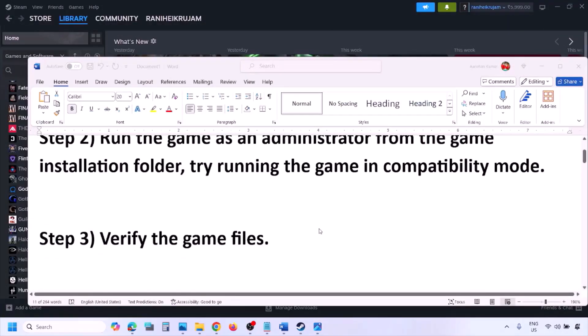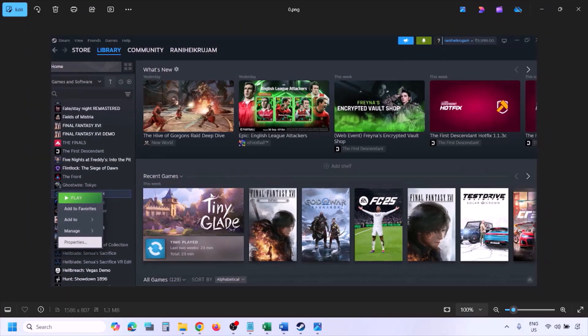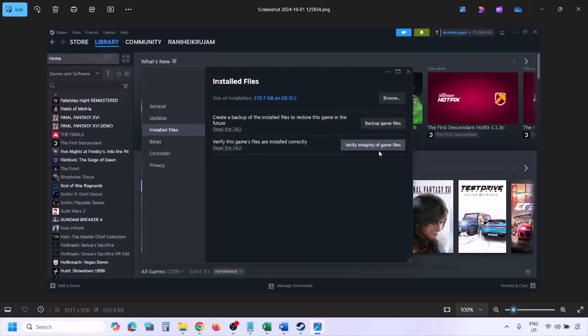The next step is to verify the game files. To verify game files, go to Steam, click on Library, find the game in the list, right-click on it, select Properties, go to the Installed Files tab, and click on Verify Integrity of Game Files. Once the verification is 100% complete, launch the game and check.